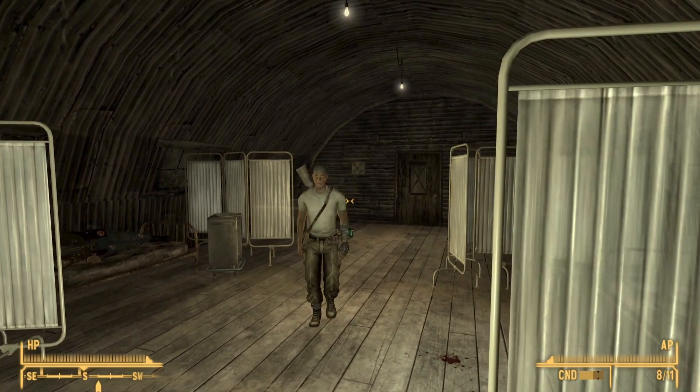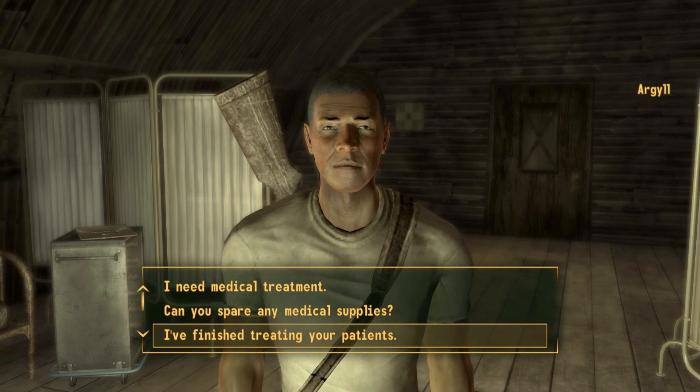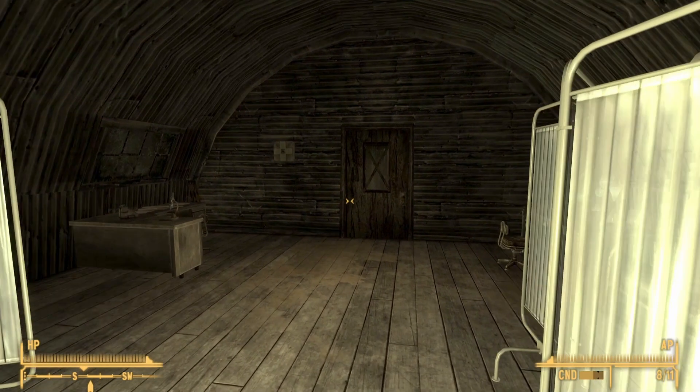Go ahead and speak to Argyle again and say that you have finished treating the patients, then say goodbye and exit the medical station.